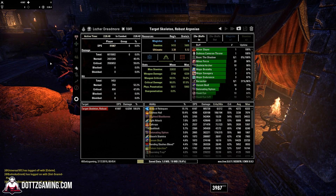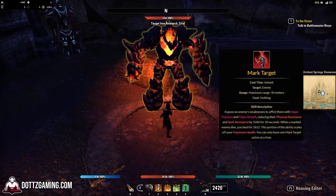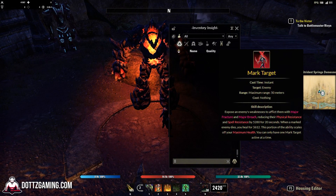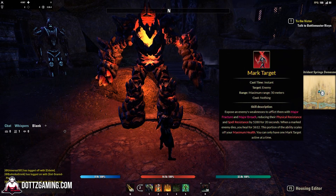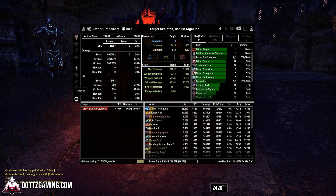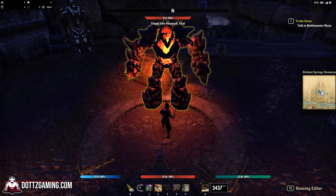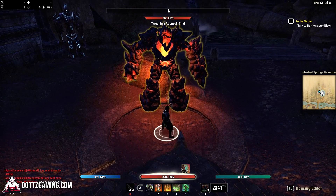If you play a stamina DPS and don't have major fracture in your build — for example, if you're a stamina Necro, stamina Templar, or stamina Sorcerer — you can have a Nightblade friend provide piercing mark, which puts major fracture on the target dummy. Major fracture will be present in every single trial because whenever your tank taunts something, it puts up Fracture and Breach, which are your penetration debuffs for physical and magical damage. So have a friend put up piercing mark for your maximum damage potential.